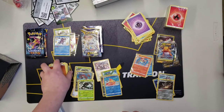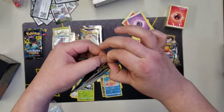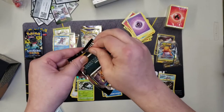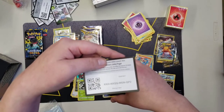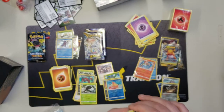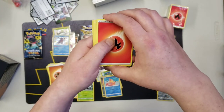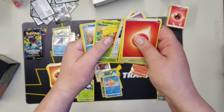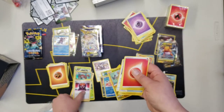Oh come on Shining Fates, you can do it — give me something else, one more card that I need. There is the code card. One, two, three, four — Fletchling, Thwackey, Rusted Shield, Nikit, Eevee, Gossifleur, Choodle, Morpeko, and another Morpeko, and the Boss's Orders.